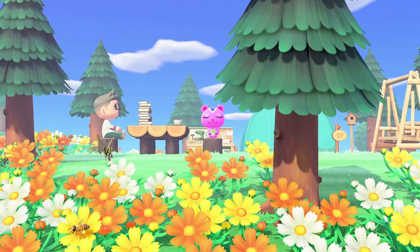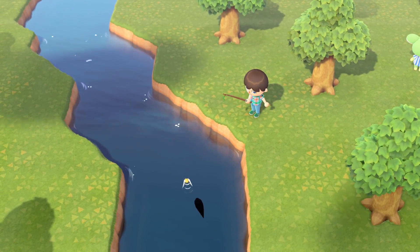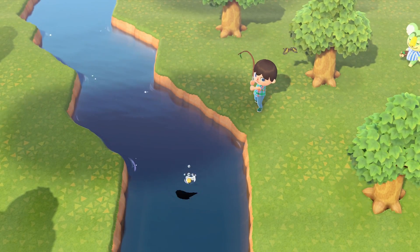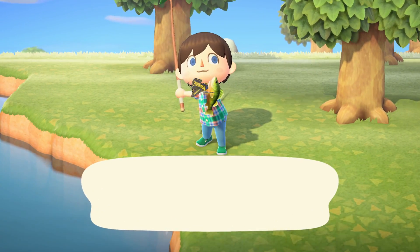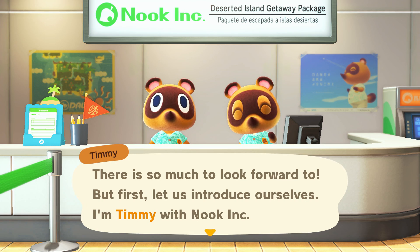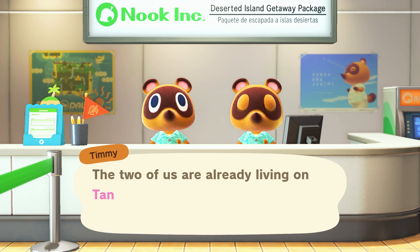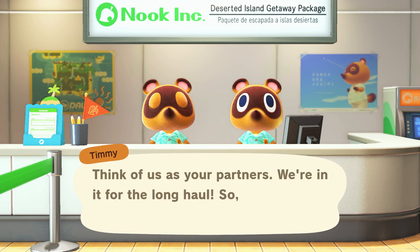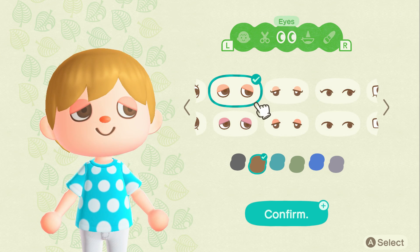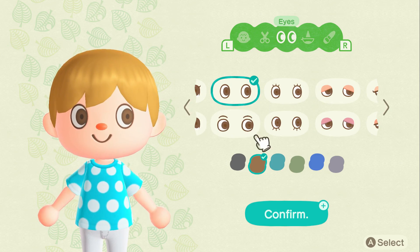Certainly the visuals are on the simplistic side on first glance, but look closer and New Horizons offers huge systemic depth that goes well beyond most Switch titles. For those new to the series, the setup is admittedly a bit of a curveball. The characters have buckets of charm, but actual plot content is rather minimal. Rather, it's a game that rewards patience, much like watering a plant every day.